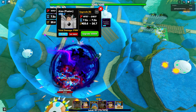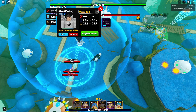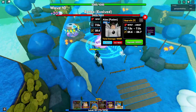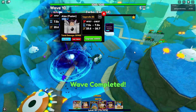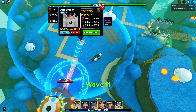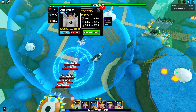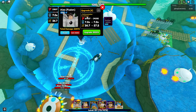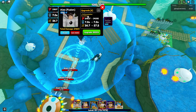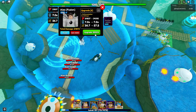At upgrade 5 his damage is 19,757 with a 7.5-second ability cooldown and 25.6 range. At upgrade 6 his damage is 21,837 with a 7-second ability cooldown and 26.7 range. At upgrade 7 he unlocks another brand new ability - I won't try reading the full name but it starts with Kuro - a brand new ability.